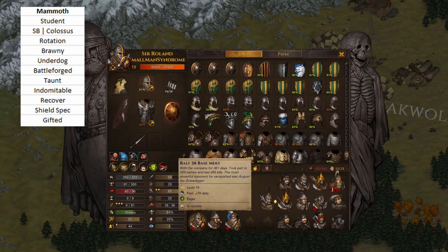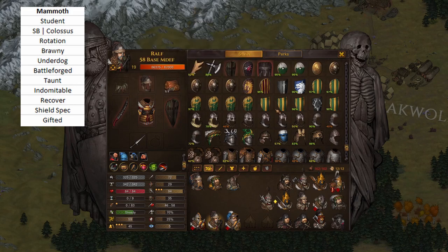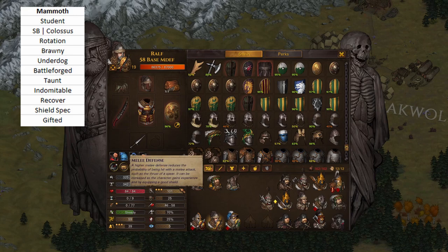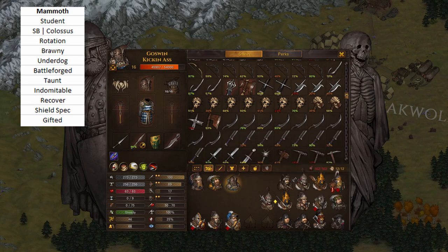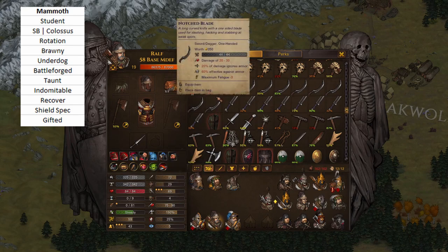I'm not a fan of Swordmasters in general because they have pitifully low HP and stamina. But this Swordmaster here — with a regular heater shield he has 94 melee defense, and with a 26-bonus shield he's at 101 melee defense. Ridiculous. The Swordmaster can get up to 20 starting melee defense; this guy had 20 starting melee defense and triple-starred, giving him 58 base melee defense. With a two-hander he'd show 69 melee defense. That's amazing.